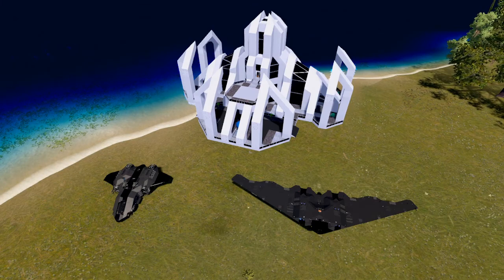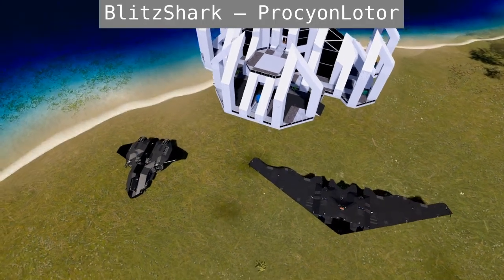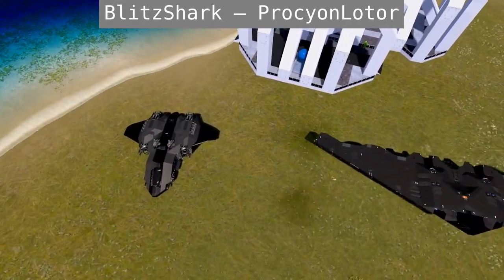Welcome to Workshop Wednesday. Now let's look at some workshop builds. The first build is a Blitz Shark by Procyon Locto.